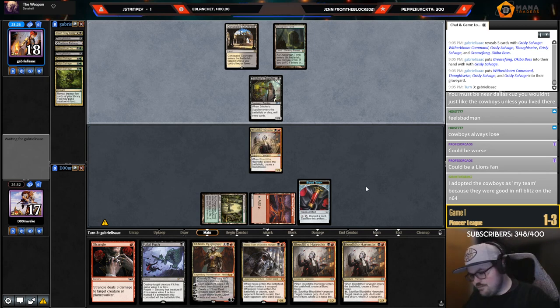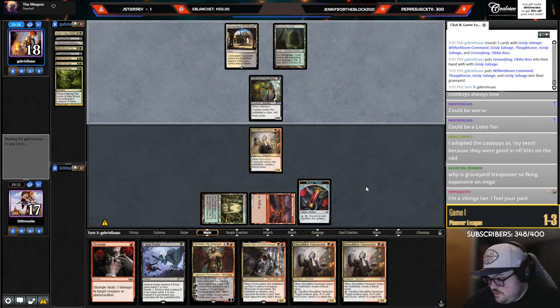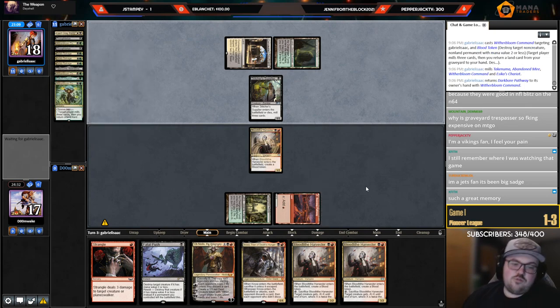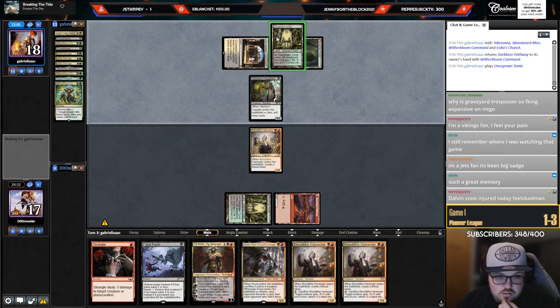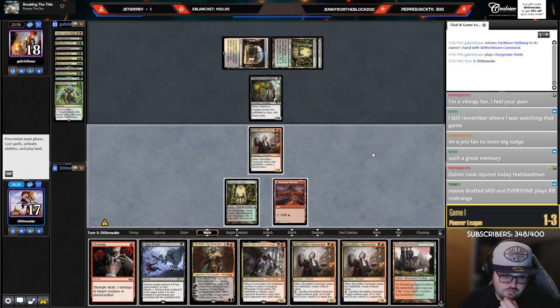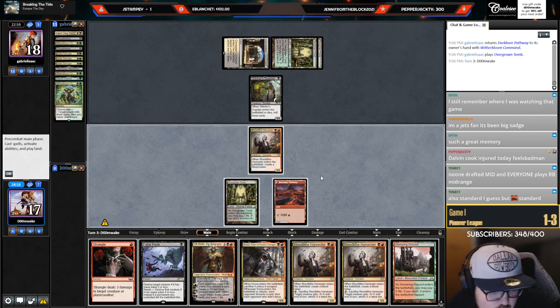I had to live through the Tony Romo muffed snap — that was like the worst moment of my life. That was so bad. Why is Great Bear Trespass so expensive on MTGO? I guess because people just didn't draft that set. That's kind of awkward — killing the token turns off my revolt trigger on their turn. Very smart of them to kill the token because now I can't turn on Push on their turn.